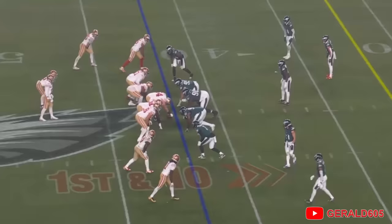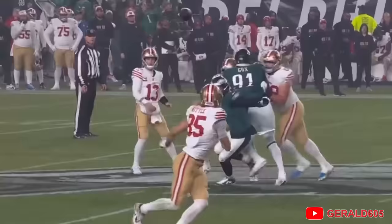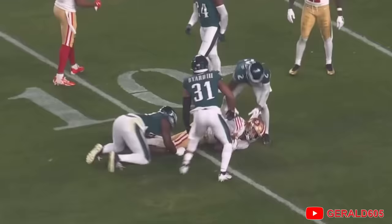First and ten, Niners on the Eagle 42-yard line. Going in long motion is Kittle. Purdy out of the shotgun, straight drop, checks it down to Kittle — a screen — a lot of room to run: 30, 20, 15, all the way to the Eagle 9-yard line goes George Kittle.